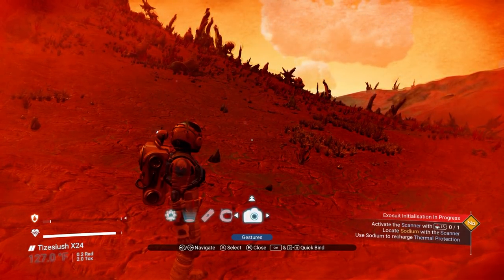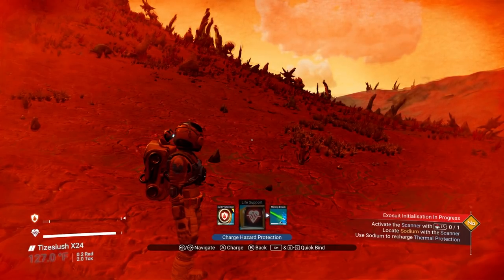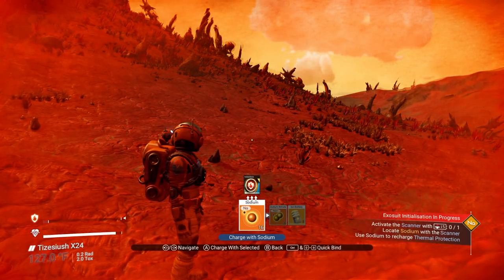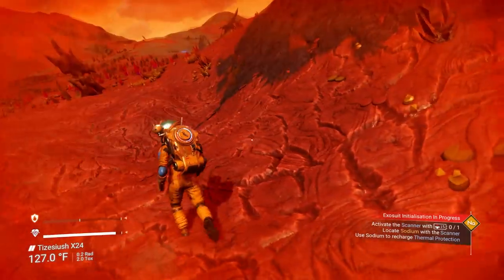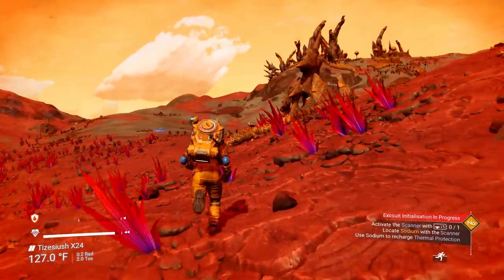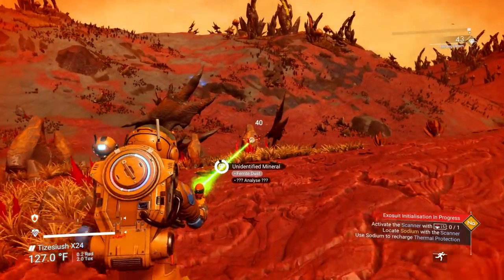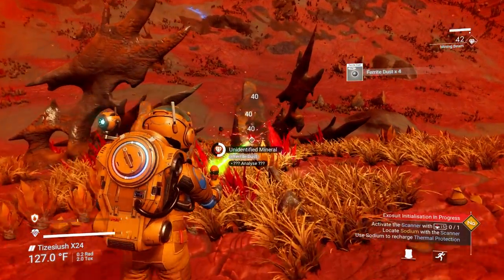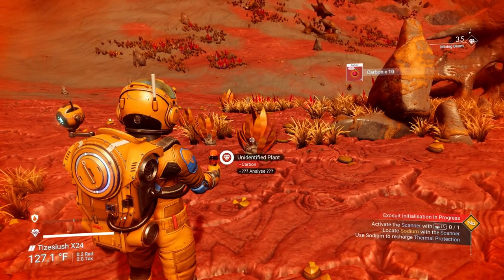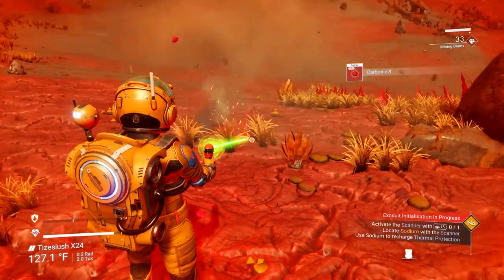To refill your hazard protection, hit down on your D-pad and it'll bring up your quick menu. Go up to the recharge battery icon and you can recharge all your equipment - we're just doing our hazard protection, which protects us from the environment. Now we're good for a little while longer, but it'll keep running down. We also need to look for plants because we need carbon - you'll see it says 'unidentified plant - carbon.' Your plants might look different depending on which planet type you started with.